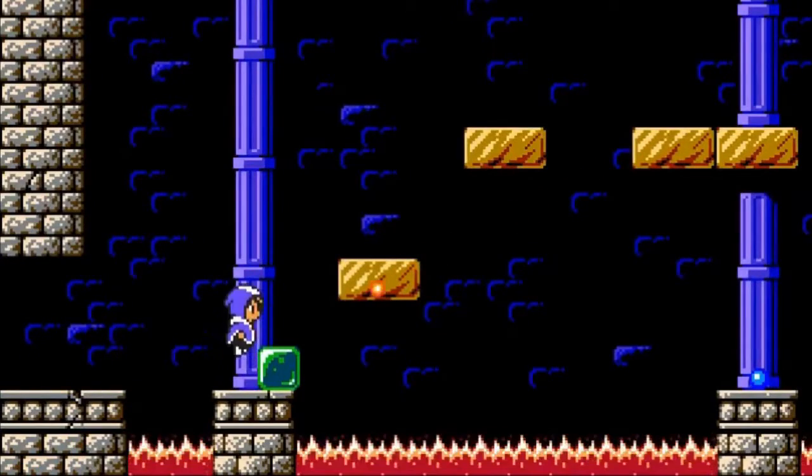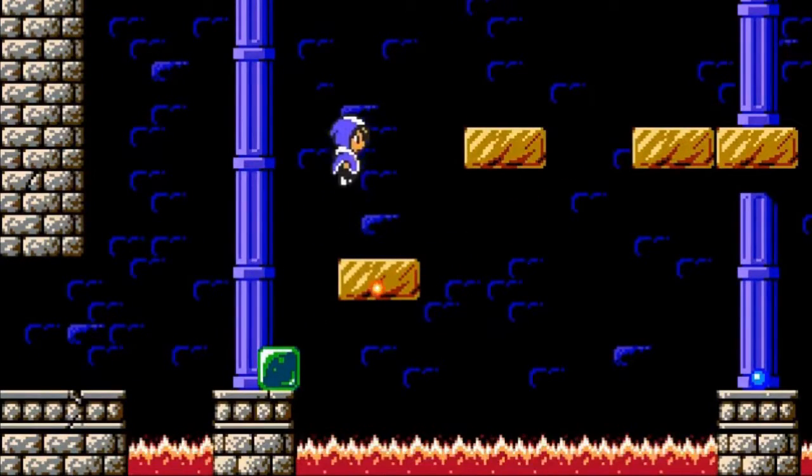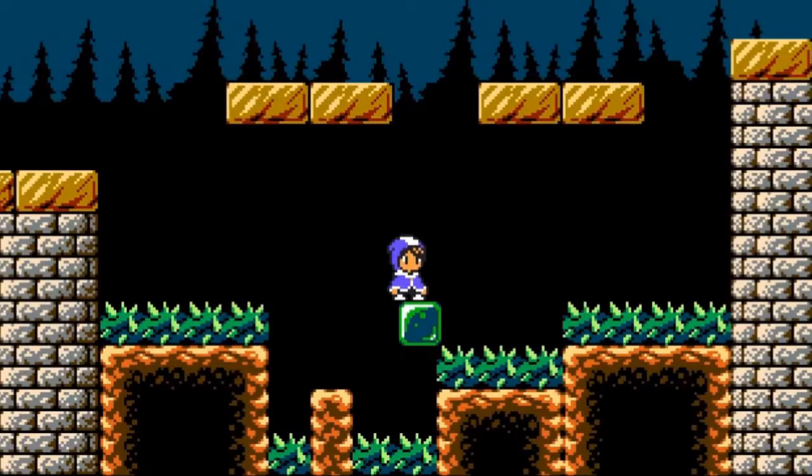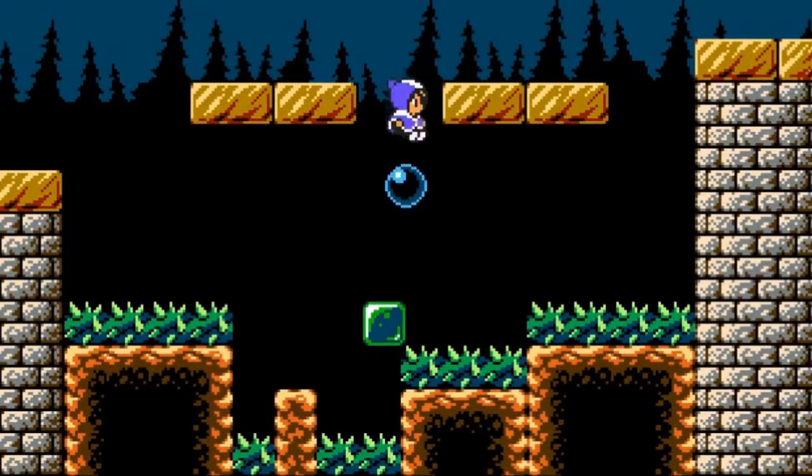It sounds like perfect 8-bit awesomeness. What kind of mechanics are you putting into it? We're using magic — she has a magic staff. She can make blocks to climb up and reach higher, and she even makes bubbles which make her fly even higher.